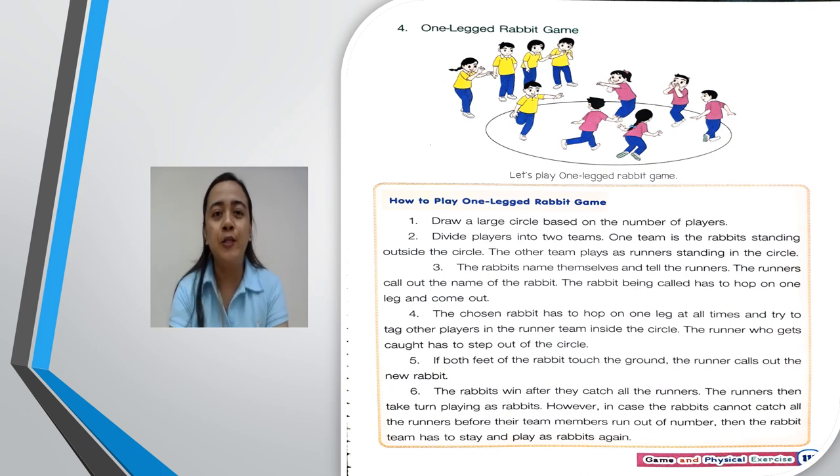The fourth example of an imitating game is the One Legged Rabbit Game. How to play? First, draw a large circle based on the number of players. Second, divide players into two teams — one team plays as rabbits standing outside the circle, and the other team plays as runners. Third, the rabbits name themselves and tell the runners. The runners then call out the name of a rabbit.